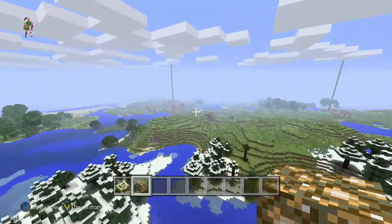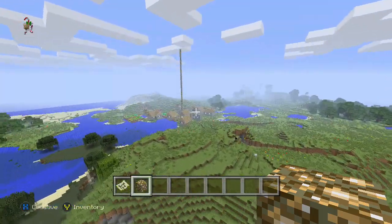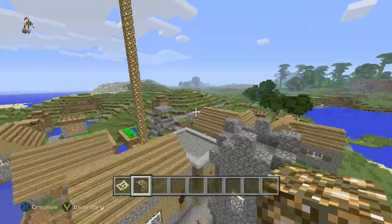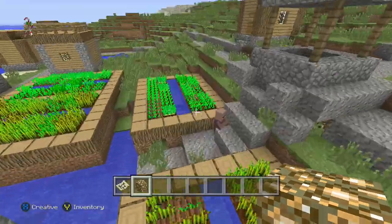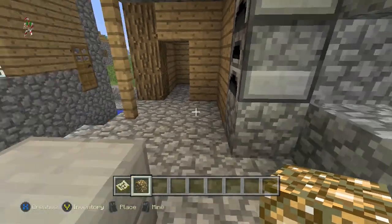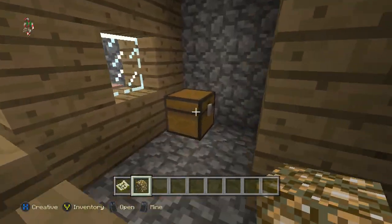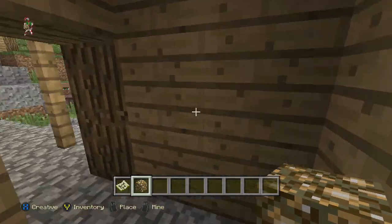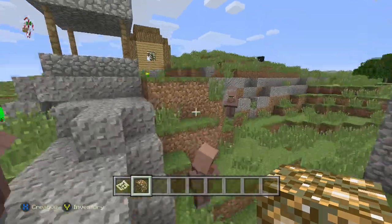Literally right off the bat you already have two villages. I believe this one does have a blacksmith — yes it does. You've got some carrots, potatoes, and wheat so you can make a viable food source. Go in here and see what you got: an iron sword, five iron ingots, two apples, and four obsidian. Beautiful start right off the bat.